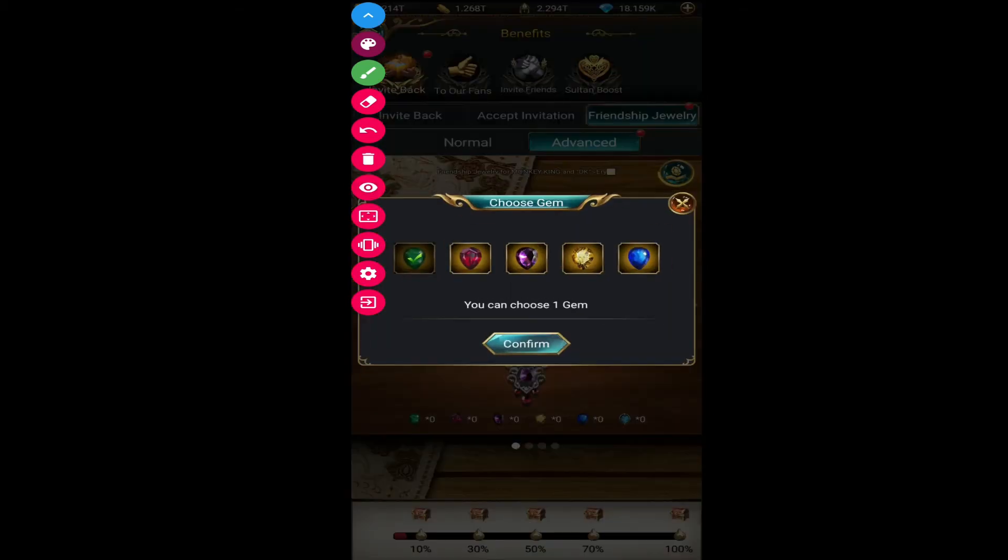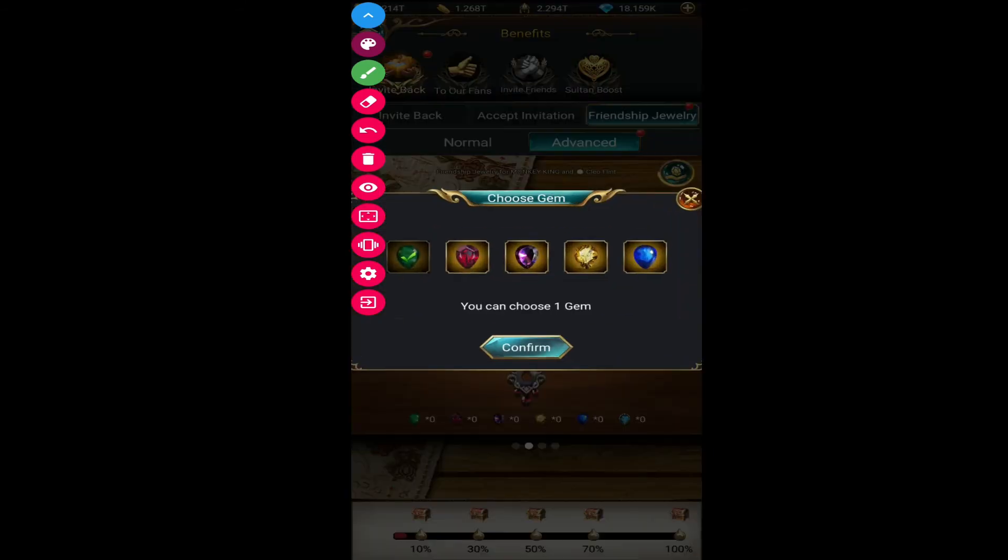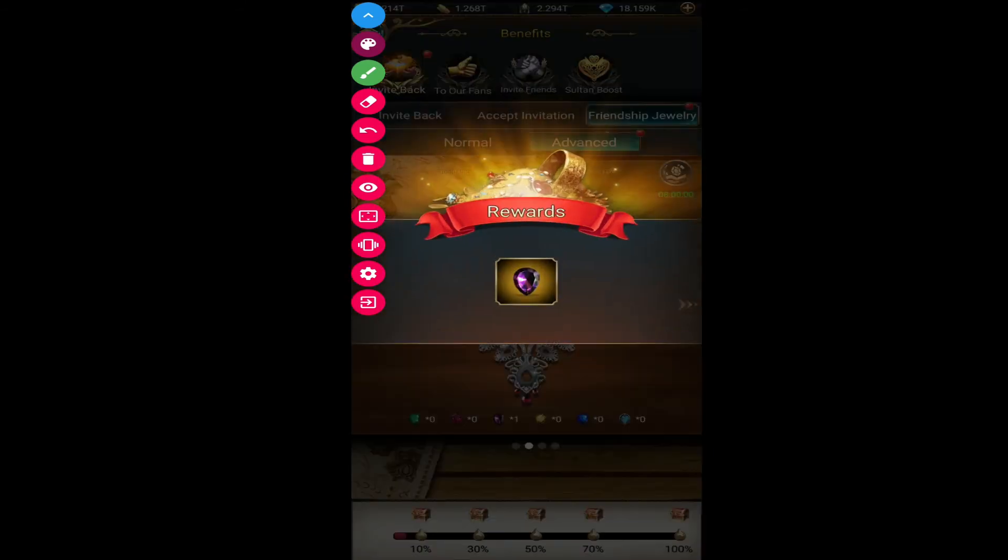To complete it, just click on the jewel/gem collecting sign. You will see many types of gems appear — you can choose according to your liking. It doesn't give you an advanced percentage or anything; every gem gives you the same percentage. Just select any gem you want, for example this yellow one, then click confirm. You can collect gems up to the last one, but every time you collect a gem it will take another 8 hours before you can collect the next one.